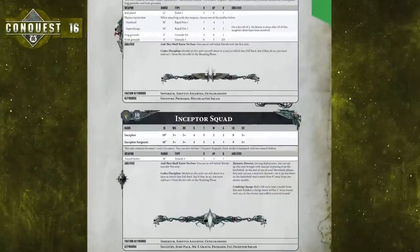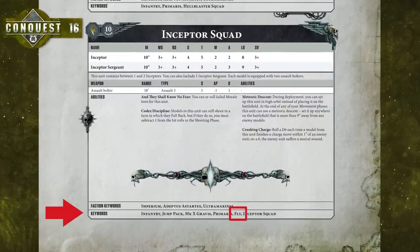The sheer weight of an Inceptor and the thrust of his jump pack makes his charge extremely dangerous. When he charges into combat and ends within one inch of an enemy unit, roll a dice — on a six, that unit takes a mortal wound. The Inceptor also has a new keyword at the bottom of his datasheet: Fly. Models that can fly move a bit differently in the move and charge phases, as they can move over enemy units and scenery using their jump packs, wings or other means.